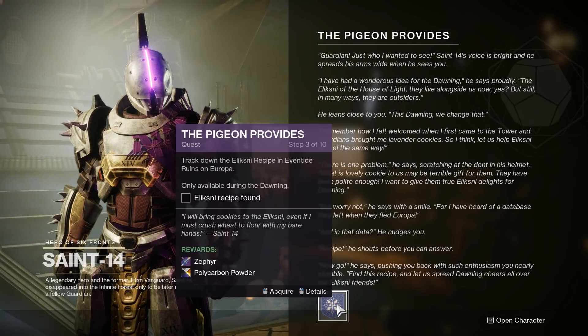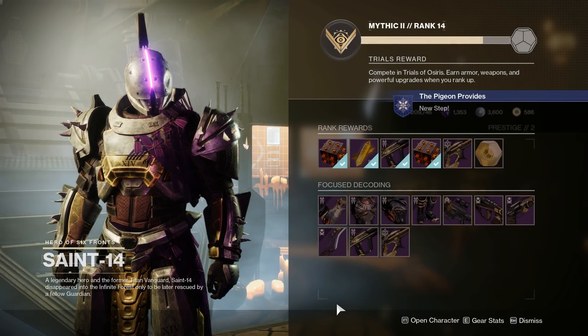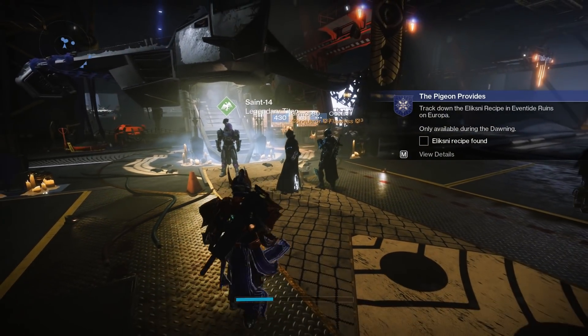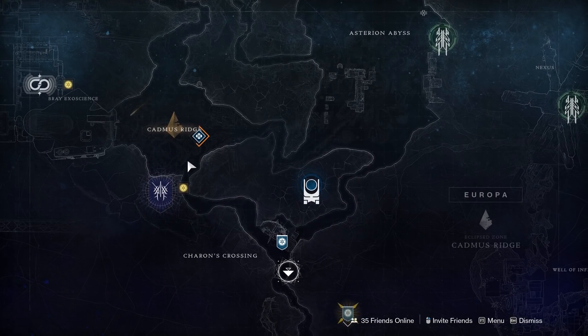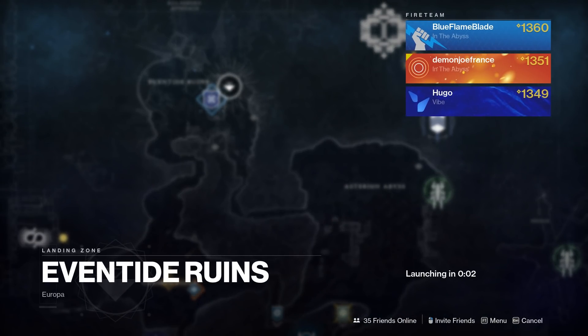Starting off with the Pigeon Provides quest, you're going to talk with Saint-14, and you'll be told to track down an Eliksni recipe in the Eventide Ruins. Just fast travel to the location shown on Europa, and follow the path I take — it's in the same location as the first Season of the Splicer mission.